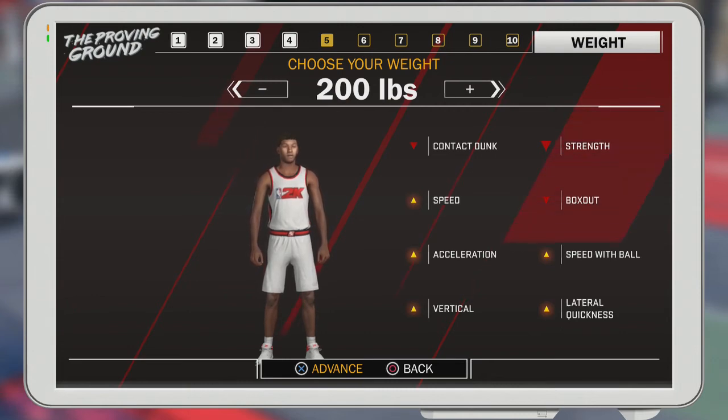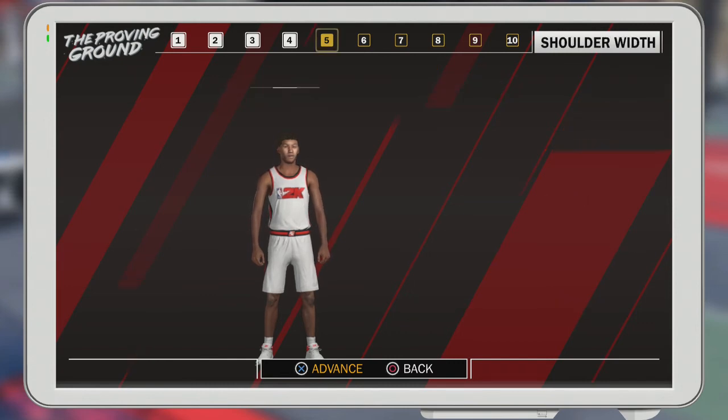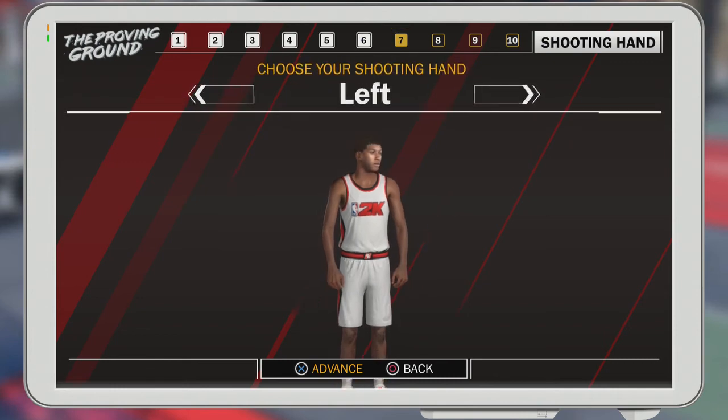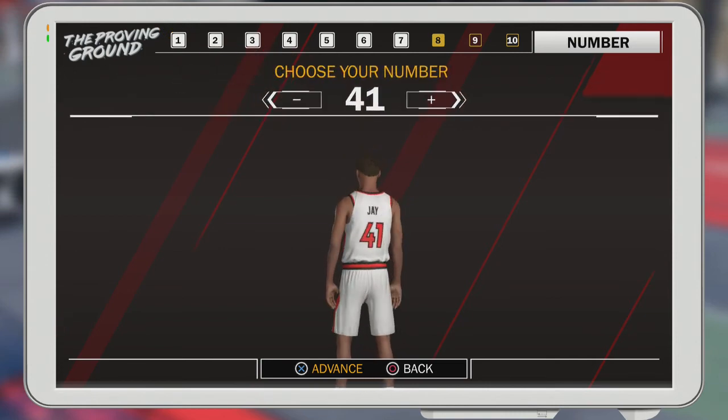Make this the lowest weight and it's gonna help you on offense too — it's just gonna make you faster with the ball and faster laterally for defense. Your vert is gonna be a little better. Your box-out ability is gonna be worse, but you don't really have to worry about that because you're 6'10" and you have a really good vert. For shoulder width, I haven't seen it matter much — it's just preference. I always choose left hand, but that's it, that's the whole build right there.